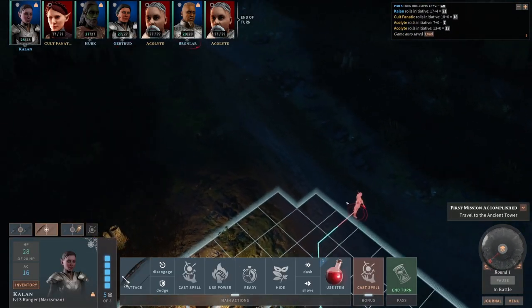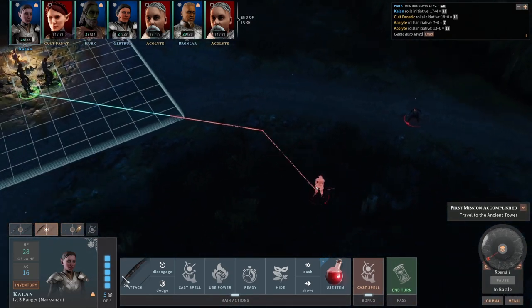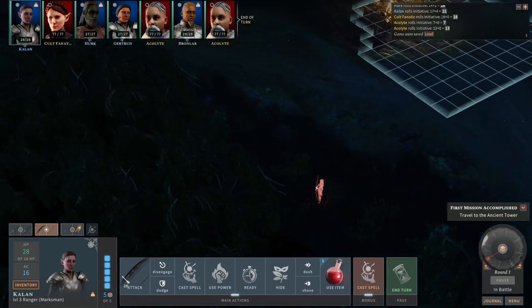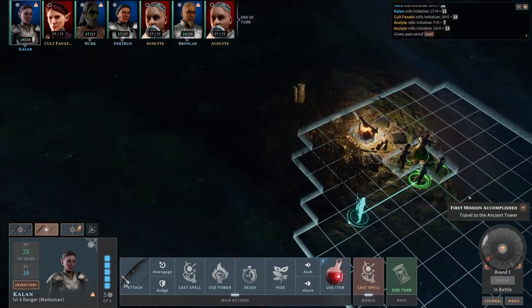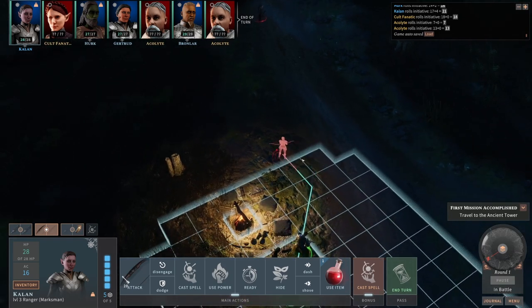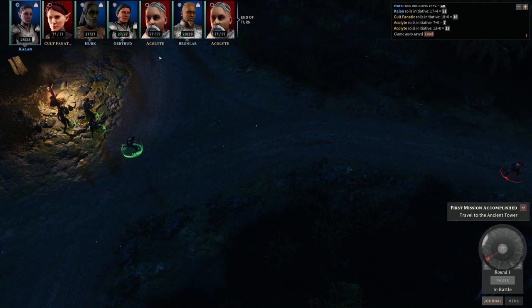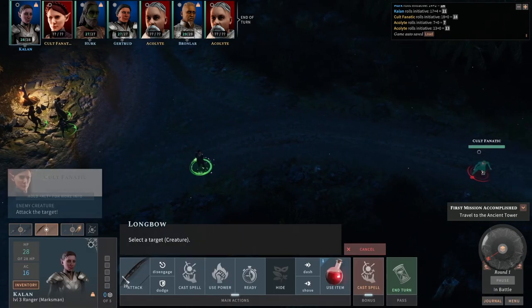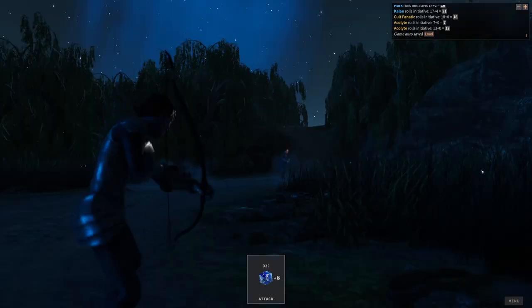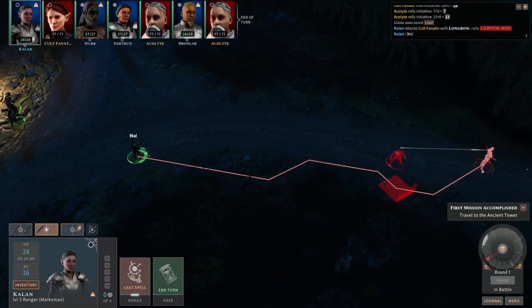Battle starts. We have cult fanatics. There's one on basically all sides of us. So let's just move towards the closest one. I guess we don't have dark vision anymore with Bronnlar. Sorry. Gonna have to rename some of these characters to what I keep accidentally naming them as. Critical miss?